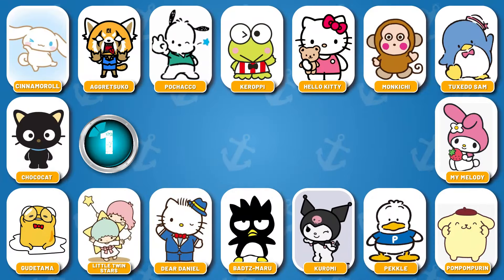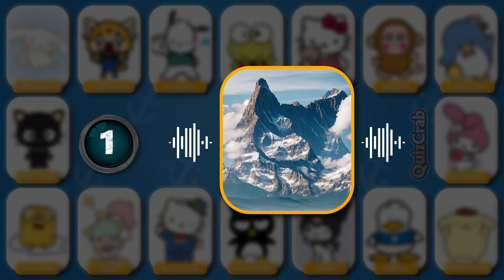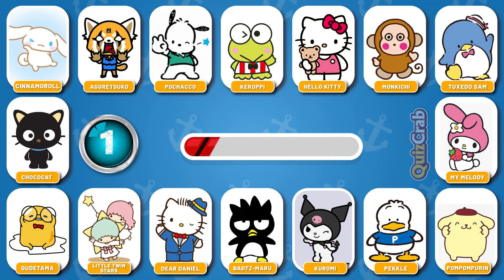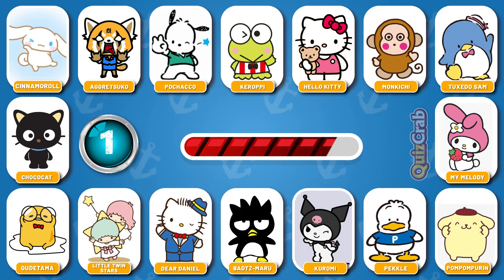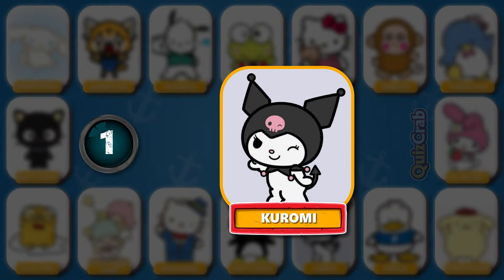Round 1. Guess the first character. Can you guess the character by squinting your eyes? Yes! You got it right! It's Kuromi!